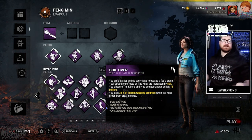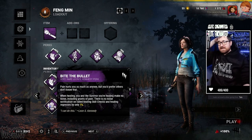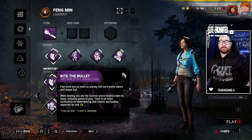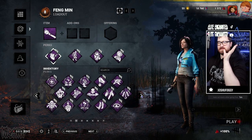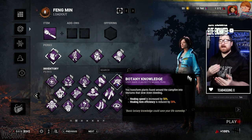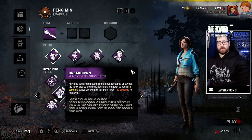Another good perk is Leon Kennedy's Bite the Bullet, which when healing a survivor completely suppresses their grunts of pain for the entire duration of the heal. Also worth mentioning is Botany Knowledge, a Claudette base-game perk: her healing speed is increased by 50% and healing item efficiency is reduced by 20%, which massively speeds up healing.